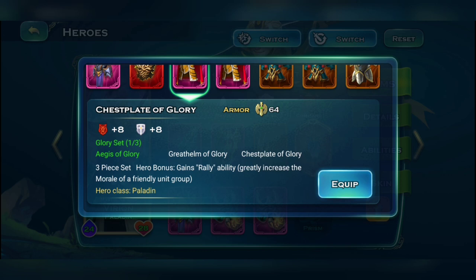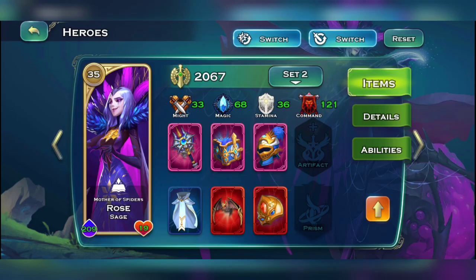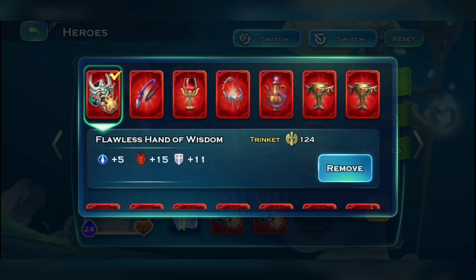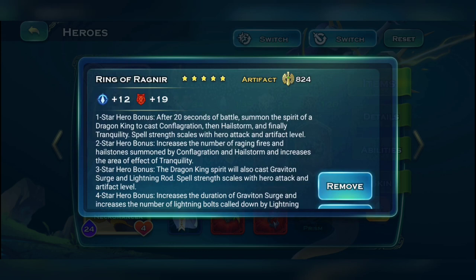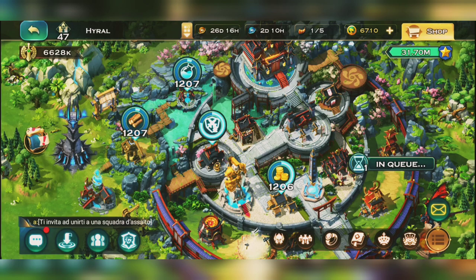For trinkets, one of the best and easiest items is the Flawless Golden Wise Sage, which gives plus 25 to command — the non-flawless gives plus 16. The second best trinket option is the craftable Hand of Wisdom; a flawless one gives plus 15 to command stats. Also make sure you have your artifacts equipped on your heroes, as artifact stats also count towards your total command count.